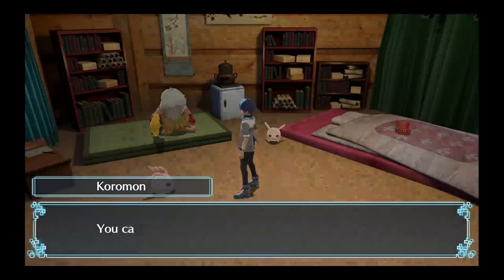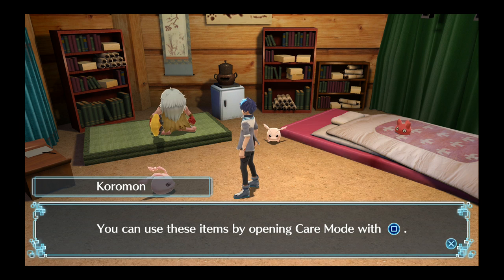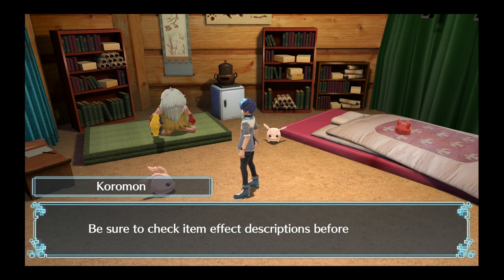Wow, this is a lot of items to start off with. You can use these items by opening care mode with square. Be sure to check the item effect descriptions before using them.